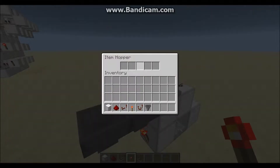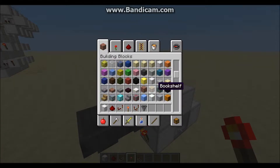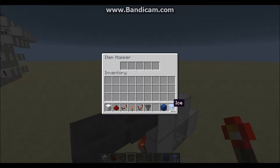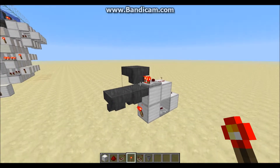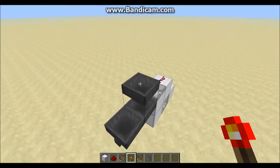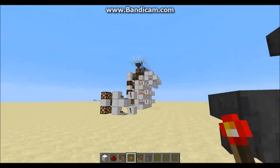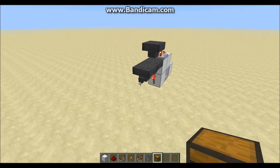Take 21 of any random item you'd never put in this system — I'd recommend naming something so it never accidentally enters. Then take the item you want sorted; I'll use a lapis lazuli block. Open up the hopper, drag your 21 filler items across so it's five, five, five, and six, then place the item to be sorted in the first slot. It's very important it goes in the first slot, otherwise it won't work. Now any time that item passes over this hopper it will be filtered through and deposited into the hopper that leads into the rest of the system.